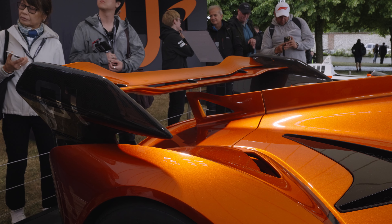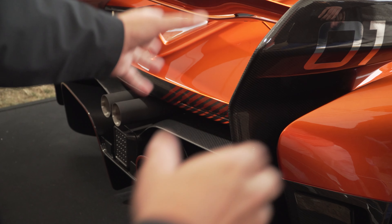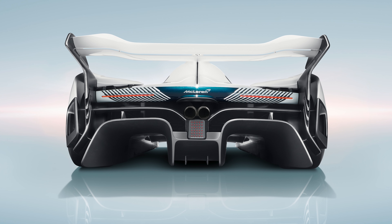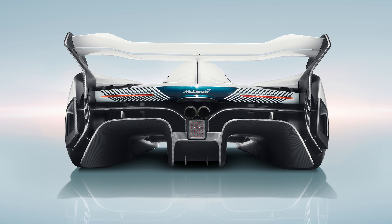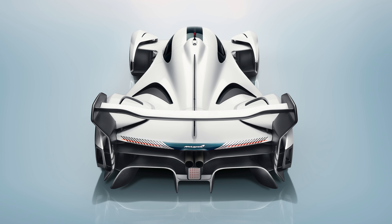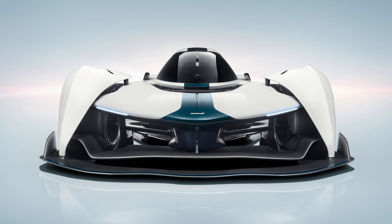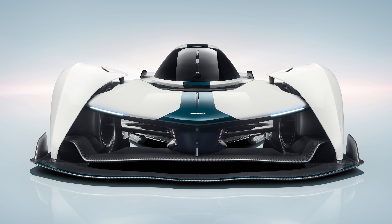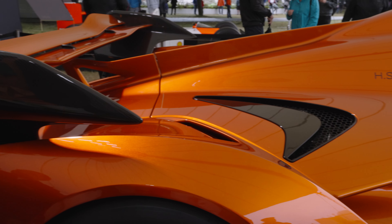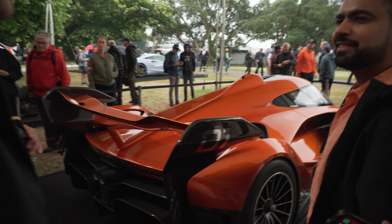The suspension is adjustable — we can set that up based on how they like to drive and the circuit. Particularly on the diffuser, the way the Venturis are is really to ensure that the air, as it comes off the rear of the car, works with the diffuser. Many hours in wind tunnels — we did models on this, full size, as well as CFD. Just like all of our cars, including Artura and the 750, everything is there for a reason. It weighs 950 kilos and the downforce is 1,500 kilos. In theory, you could drive it upside down. It generates a lot of downforce — you can trust me on that.